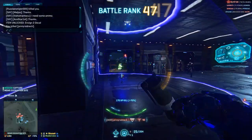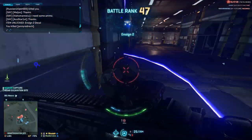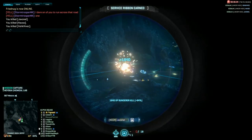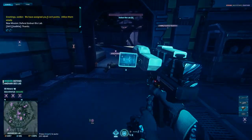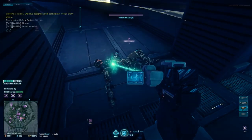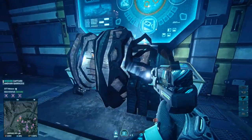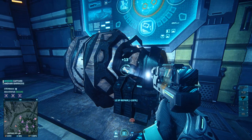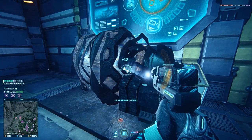Levels in Planetside 2 are called Battle Ranks, or BR, and they're capped at 100. You gain BRs by gaining experience points, which are awarded not just for combat, but for contributing to your empire's war effort — be it reviving the fallen, repairing damaged tanks or facility equipment, or just by spotting enemies that allow someone else to kill them. In fact, the fastest experience point earners are support classes. Keep this in mind.